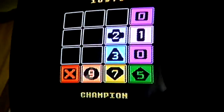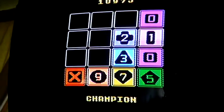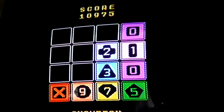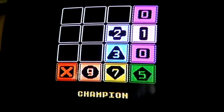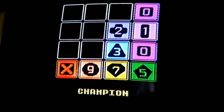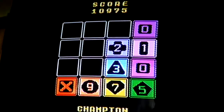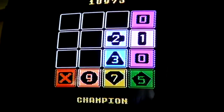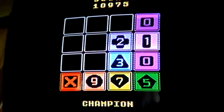Hey guys, it's me again. I appear to have fixed that little issue with the 0. Very carefully I maneuvered a 4 over to the left, and I was able to combine two 4s together in that little cubby hole. So now I've got X975. Looking pretty good right now as we continue this quest for world domination. Later.